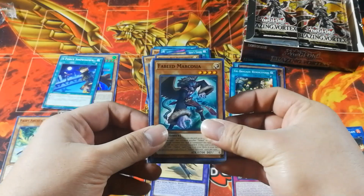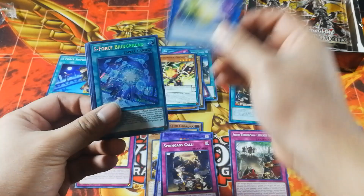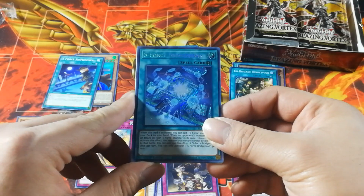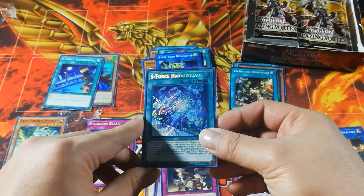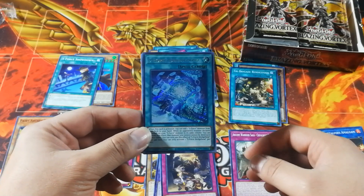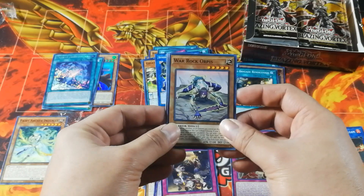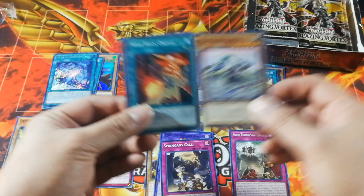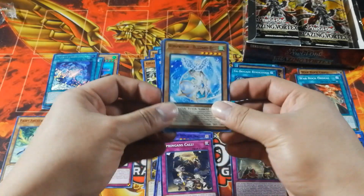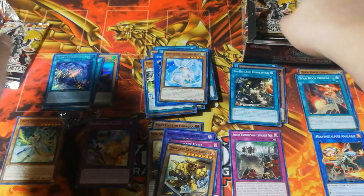Going on from there, we have a Fabled Markoja for the new Fabled support, a Spriggans Call, a Giga Thunder, the Steel Star Regulator, and our Secret Rare right off the bat — this is S-Force Bridgehead, the searcher for the S-Force deck. Unfortunately not a very expensive card, but it's welcome if you want to build S-Force. This card lets you search for any S-Force monster and then negates attacks for S-Force in the same column. We have Rorog Orpus — a really unfortunate archetype coming out of this set — Rorog Ordeal, Wind Witch Blizzard Bell, and Spriggans Captain Sargus. Since we know that this is the first Secret Rare, the next one will be the other Secret Rare, so I'll put that aside for now.